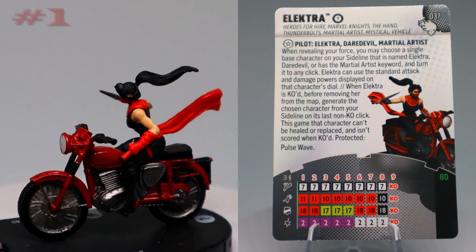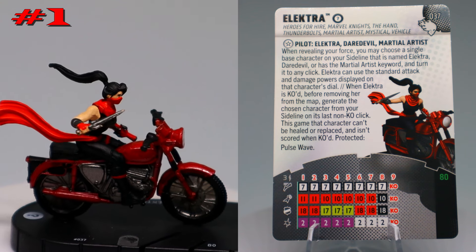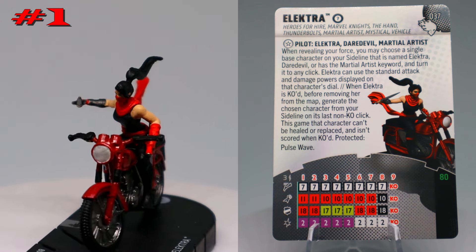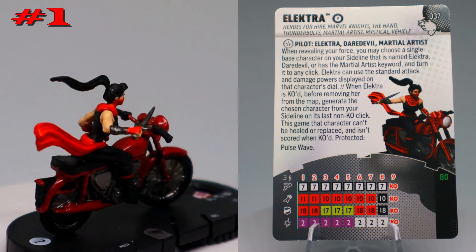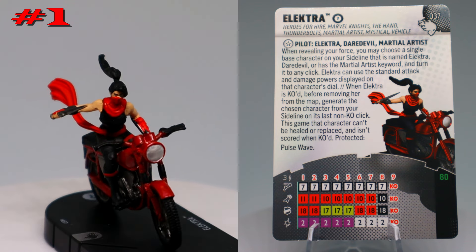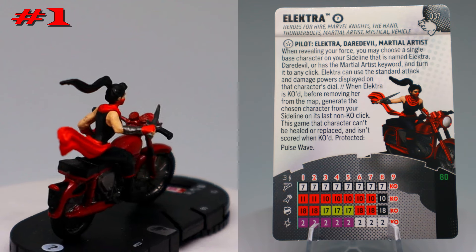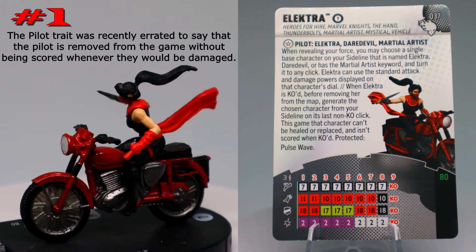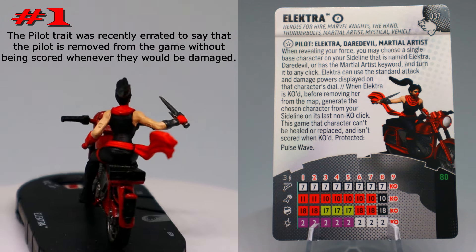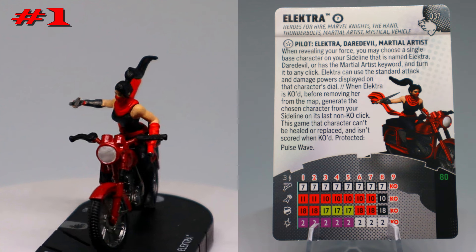Coming in at number one is the motorcycle Elektra from the Wheels of Vengeance set — she's super good. She has the pilot trait: when revealing your force, you may choose a single-base character on your sideline named Elektra or Daredevil, or with the martial artist keyword, turn it to any click, and she can use the standard attack and damage powers on that character's dial. When she's KO'd you generate the chosen character from your sideline on their last non-KO click — protected from pulse wave and not scored when KO'd.